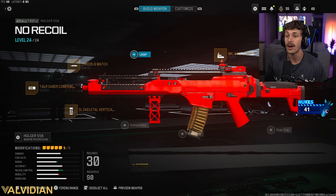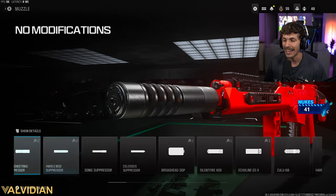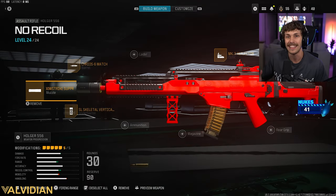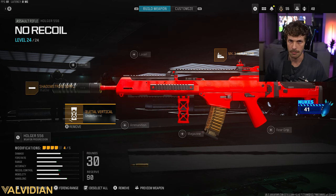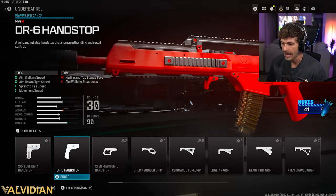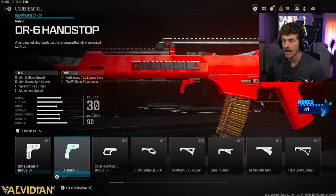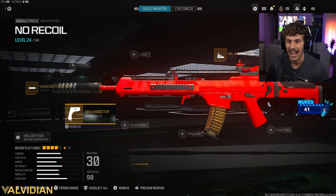For the aggressive build, we're taking off the compensator and adding a suppressor so enemies don't know where you are — you won't show up on radar when you fire. We're also taking off the barrel since damage range matters less in this aggressive playstyle. Then we add the DR6 Hand Stop — the XRK is also very good, but I like this one a little more. The only cons are tac stance spread, which you'll never use anyway, so basically you have no cons.